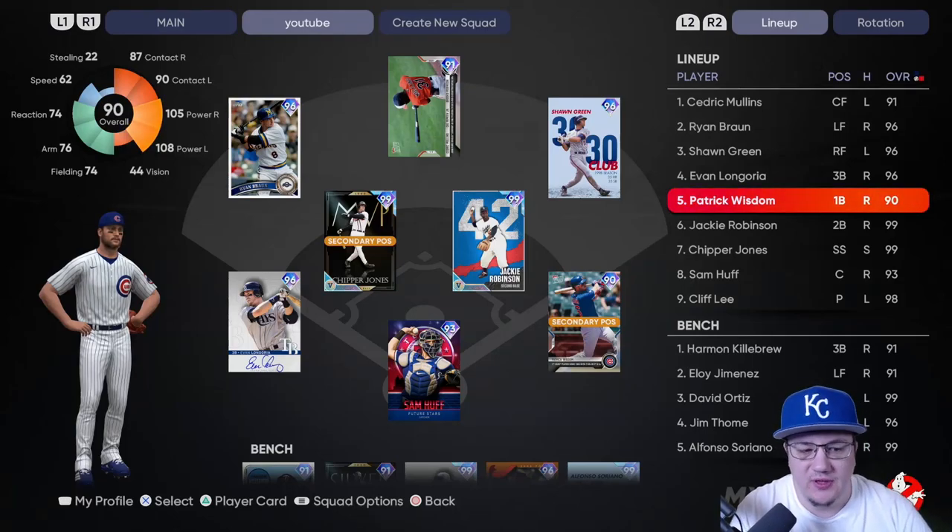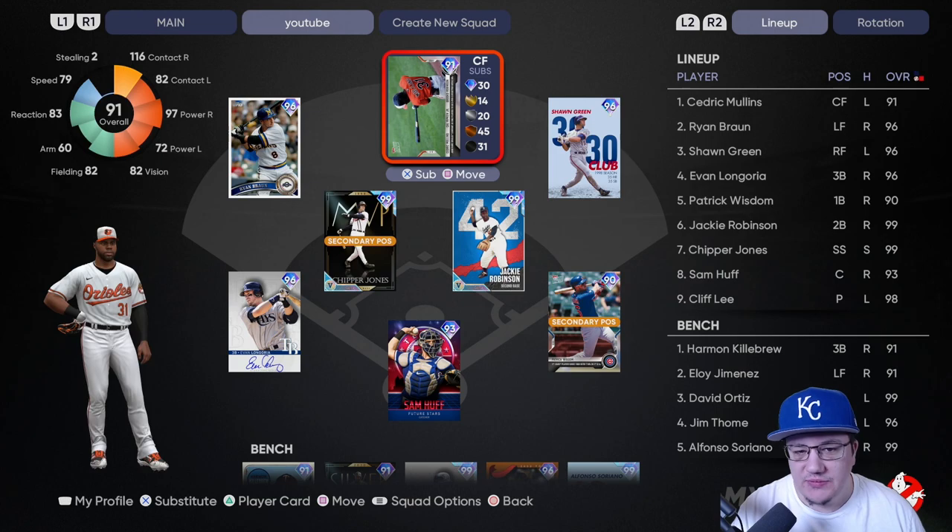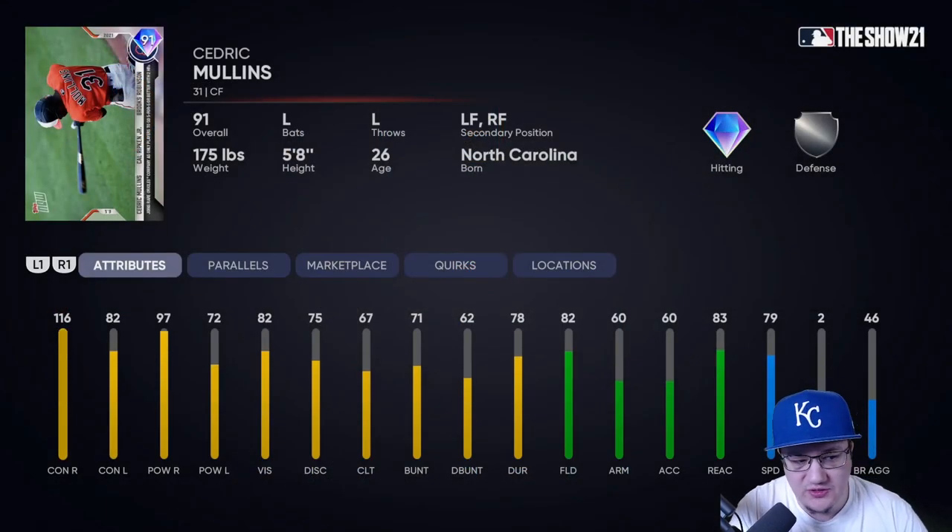What's going on, Show Nation — it's Movie with Movie Gaming TV. In today's video we're going to do a kitchen sink team build. We'll also have a couple of cards from Topps Now, including Cedric Mullens at 116.97, who is going to be very good against right-handed pitching. He's only got 79 speed in center field, nothing like 90-plus, but he does have gold fielding. Only 60 for the arm.